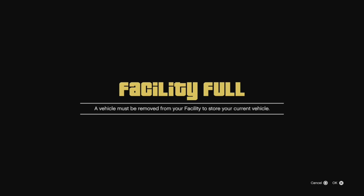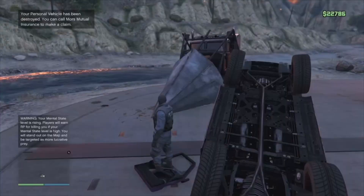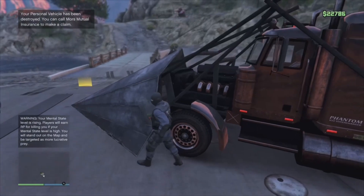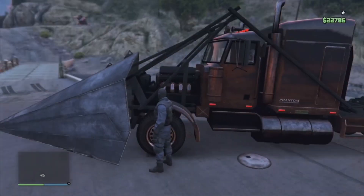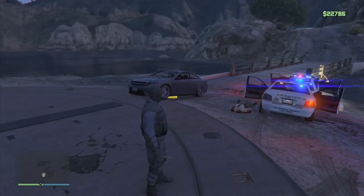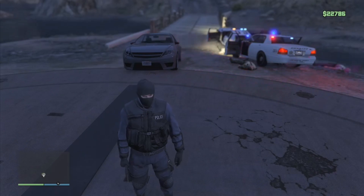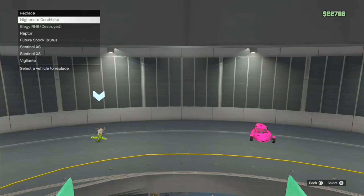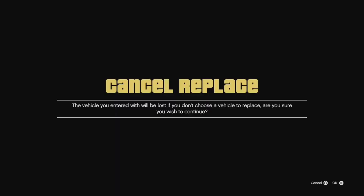Now your friend needs to flip your car over — the easiest way is to get a phantom wedge and flip it upside down. Once the street car is flipped over, accept the alert. Nothing should happen. Now leave the vehicle, and once you've left the street car, press left on the d-pad to blow up the C4 from earlier. Now your friend is going to return the phantom wedge and call in the car that they want to give to you, and put it inside that yellow circle. Simply go in the driver's side of that vehicle and it should let you through. On the menu that comes up, back out once and then accept.